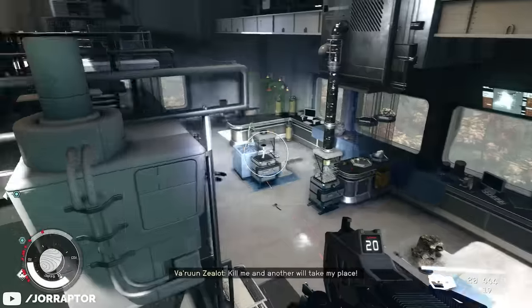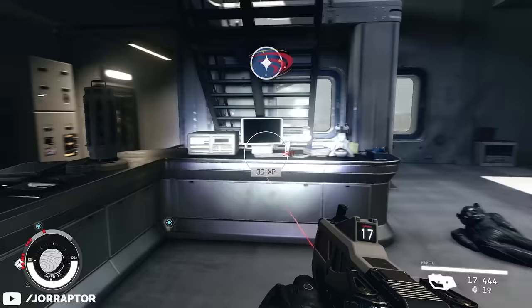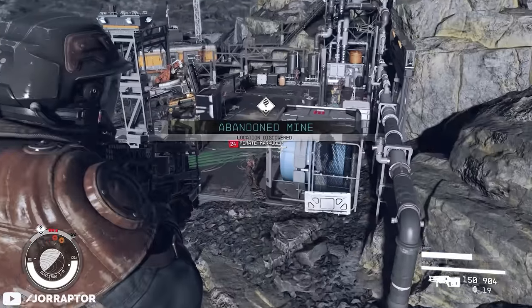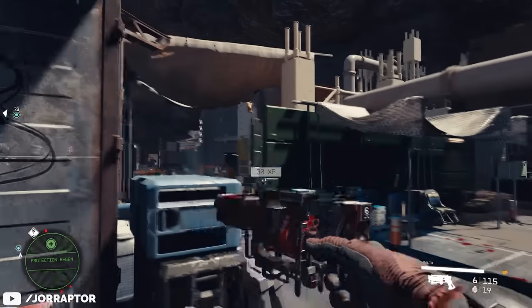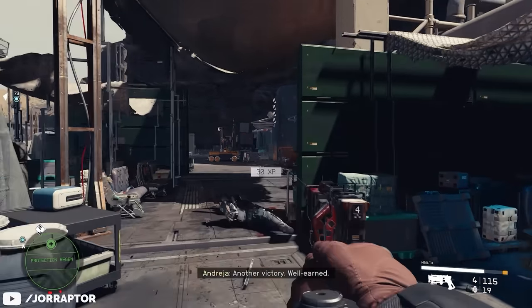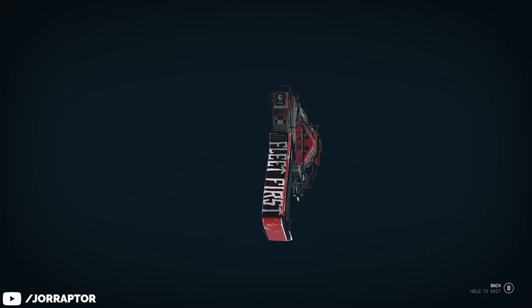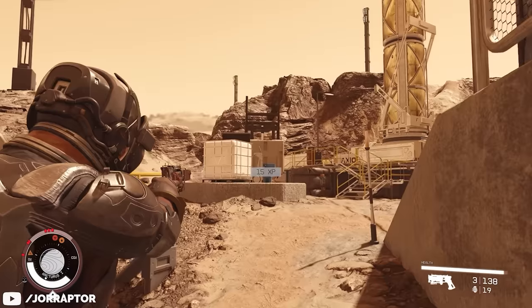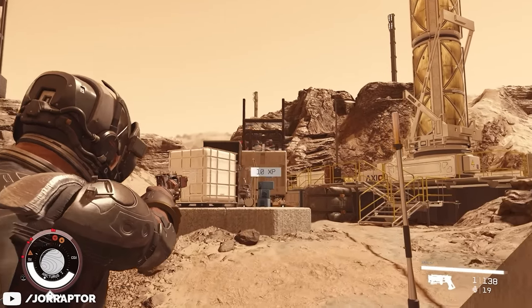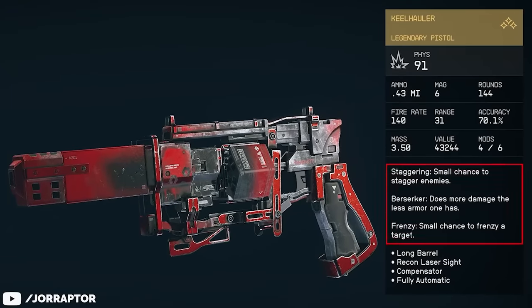There are more unique weapons you can get from merchants throughout the galaxy, but I want to talk about a special quest line that rewards you with two of the best weapons in the game. The first one you can get pretty early — it's a legendary pistol called the Keel Hauler, which looks really cool with the red touches and the little skull. Because it is a legendary weapon it comes with three perks, though they don't appear to be particularly great.